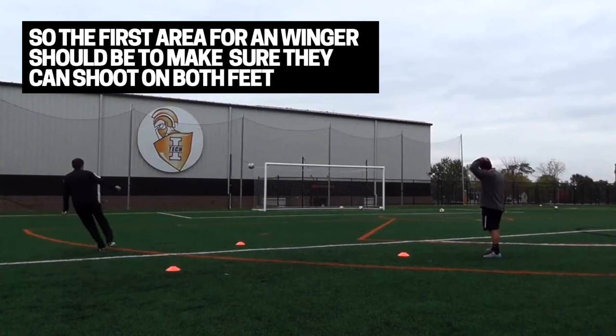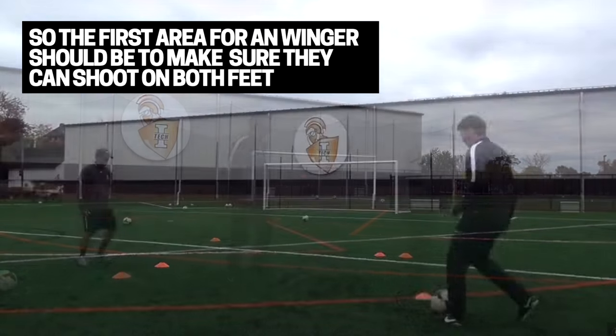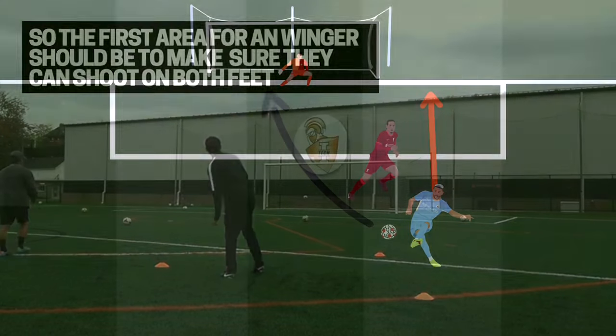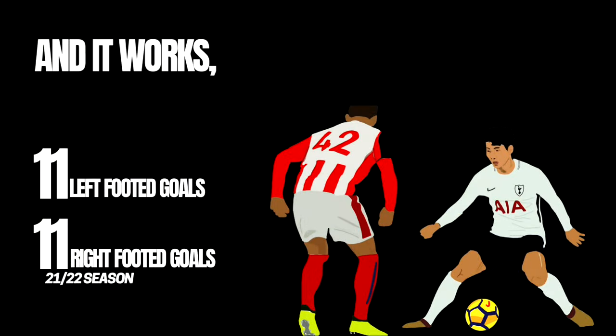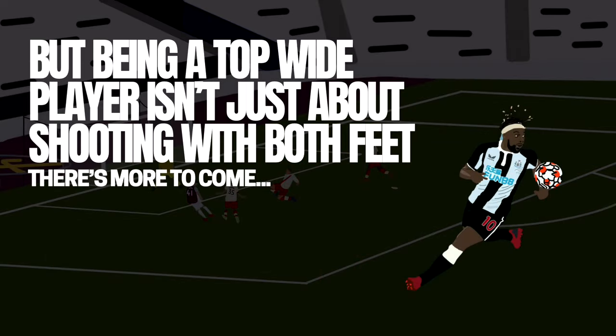So for any winger it's really important that you should be able to strike on both feet. Your left and your right foot are equally important when you're playing out in those wide areas. Can you go on the outside of a defender and shoot on your right foot, or cut inside onto your left foot? Having this is really important and it works. Son last season scored 11 goals on both feet, so we need to add that to our game.